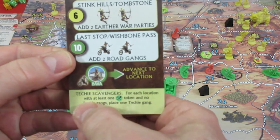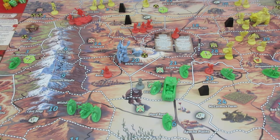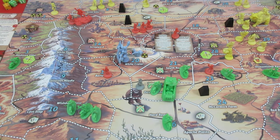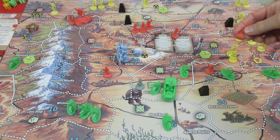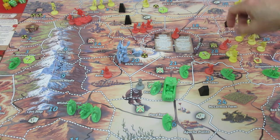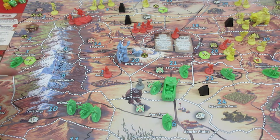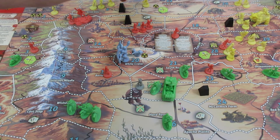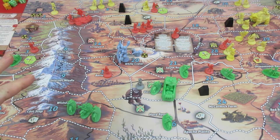We have three locations on the board that fit the Techie Scavengers criteria. Over in Joey Died Here we have two Earth War Parties and a scavenge token but no techies, so a techie shows up there. Next is Madman Villa — there's a scavenge token and no techie war party, so one shows up there too. Finally at the US Airbase, which just got overrun, techies show up there as well. Those are the only three scavenge tokens left on the board — we've done a good job getting rid of the rest.